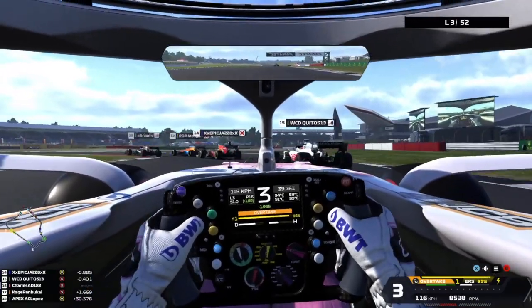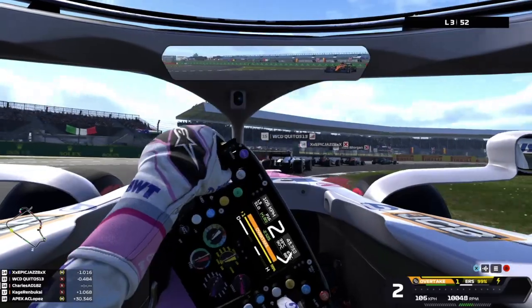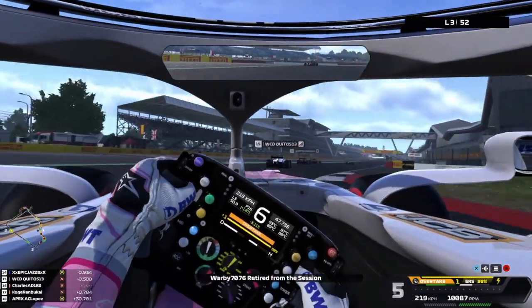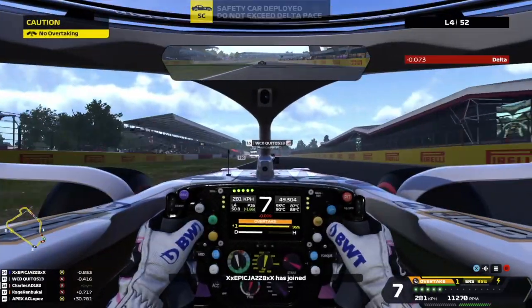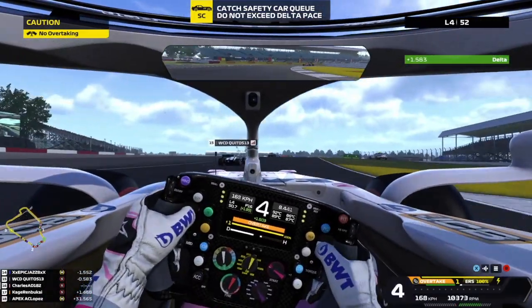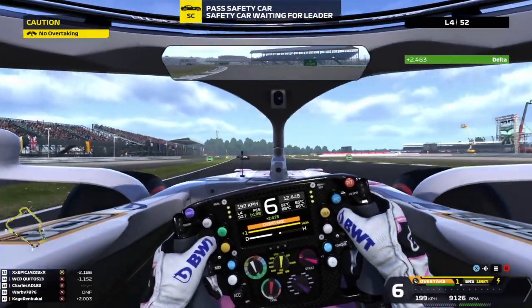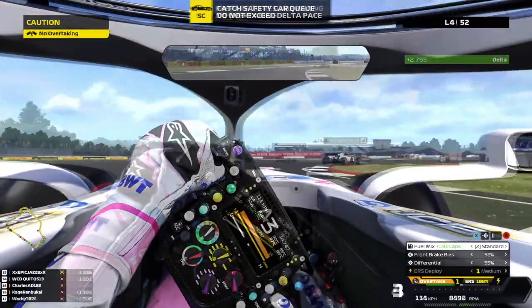Still behind this train of cars at the end of lap three — it's very tightly packed in this race on this short track. Going into lap four, this is our first safety car. I think it'll be the first of many in this race. Positive delta — you may overtake the safety car; it's waiting to pick up the leader.